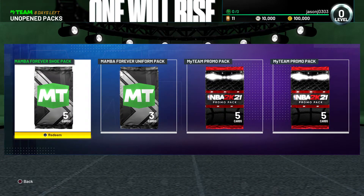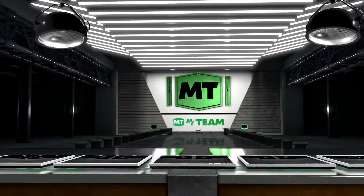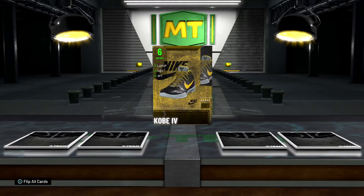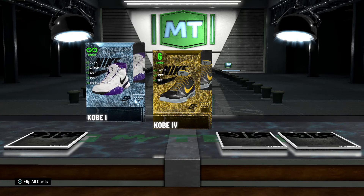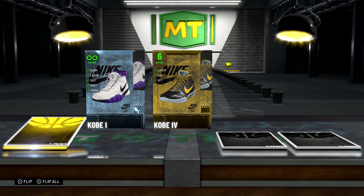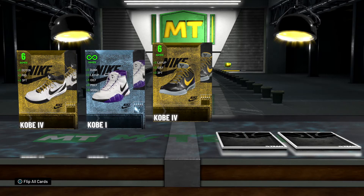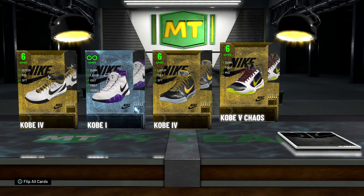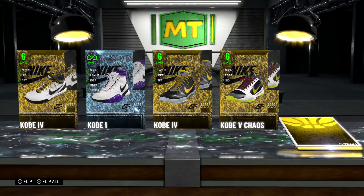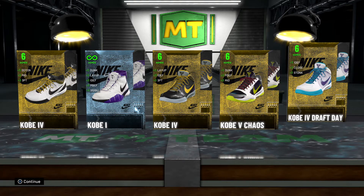Mamba Forever shoe pack — let's see what kind of shoes you get in this pack. We got some Kobe Fours, Kobe Ones, nice. Another set of Kobe Fours — these are pretty sick right here. Kobe Five Chaos and Draft Day. Nice, good pack.